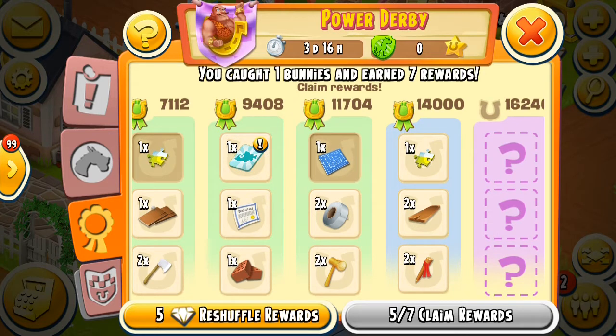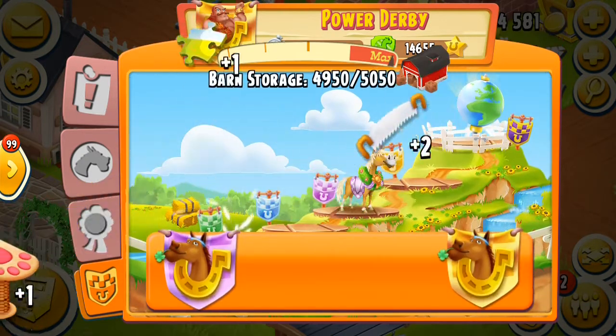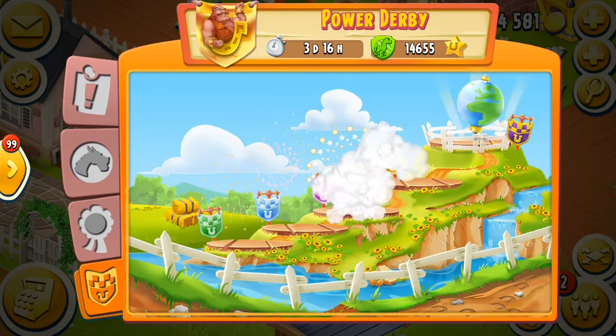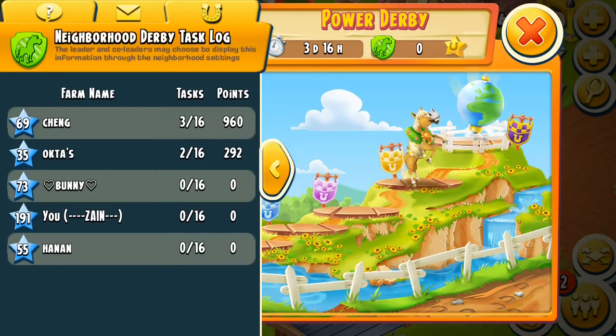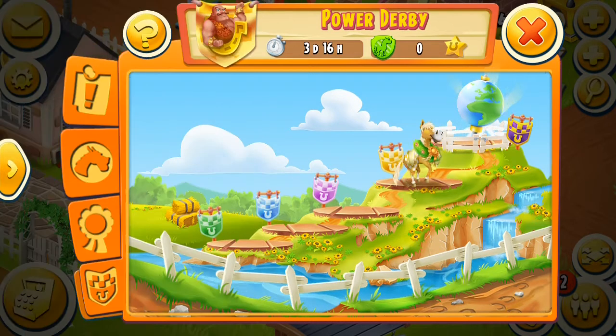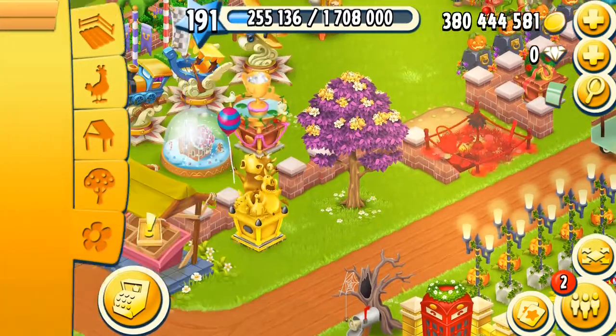I don't think I will go with the landed. Let's claim these rewards. I think my neighborhood is promoted to the expert league — three days and 16 hours left for the next derby. Let's see the derby positions. Okay, let's play. Here is my second plot — here it is!